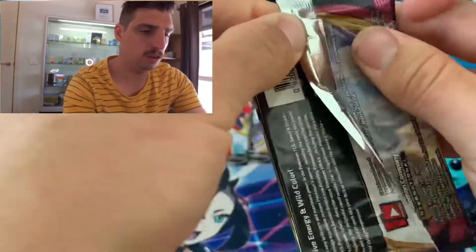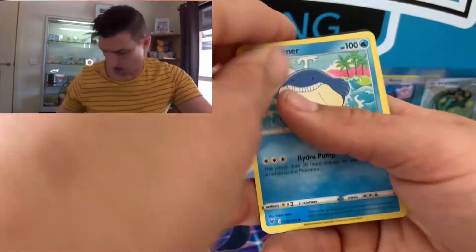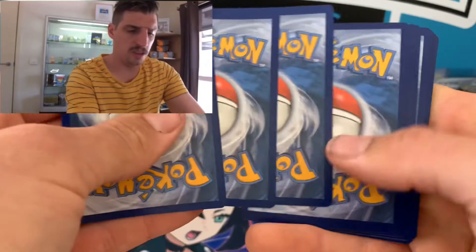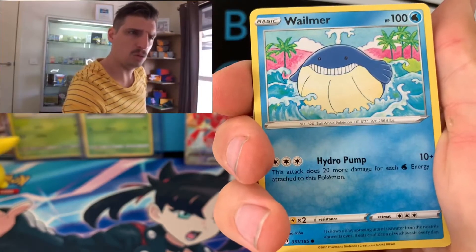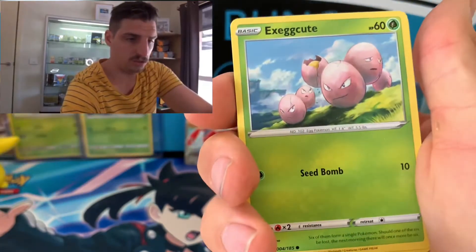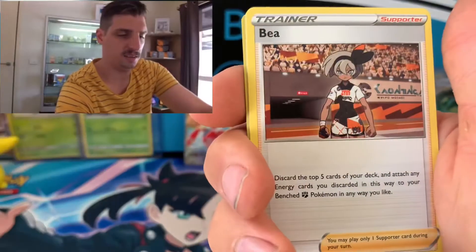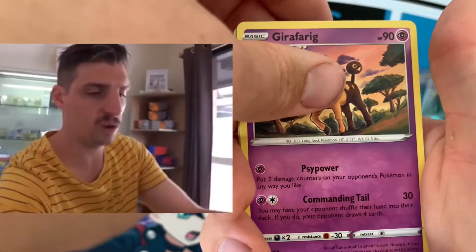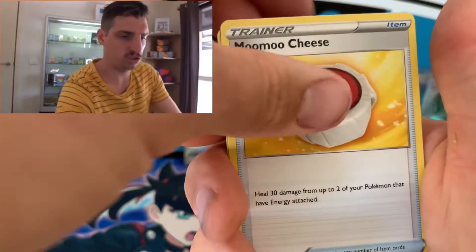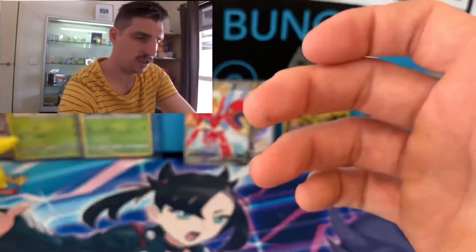Down to one pack to go and Vivid Voltage hasn't come to play. I'm chasing the Nessa Rainbow, which I absolutely love — probably one of the cards I'm chasing the most. Also the Pikachu Full Art would be really handy. Last pack: Tynamo, Exeggcute, Clefairy, Clobbopus — I love just saying Clobbopus — Trainer, Girafarig, Moomoo-cheese, Lucario reverse — beautiful — and an Electross non-holo. What a trash end with Vivid Voltage — didn't give us the goods.